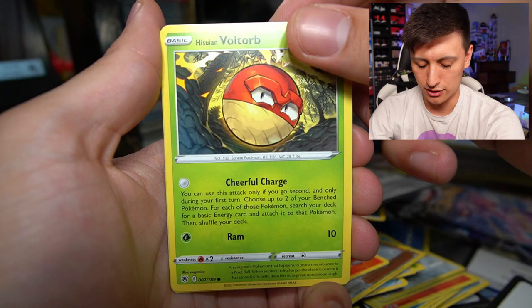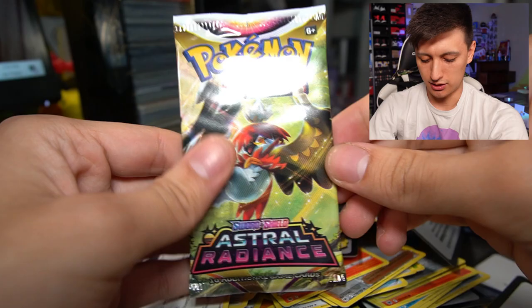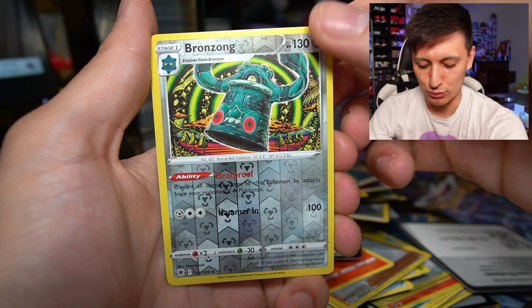Teddiursa, Mantyke, Hisuian Voltorb, Hippopotas, and an Ursaluna. Three packs remaining! Here we go with the Palkia pack last. Next up — Dark Energy, Cranidos, Golduck, Switch Cart, Rufflet, Ponyta, Rowlet, Bronzor, Oshawott, a Bronzong, and a Regi Ice. I'm telling you, we keep getting the Regis.